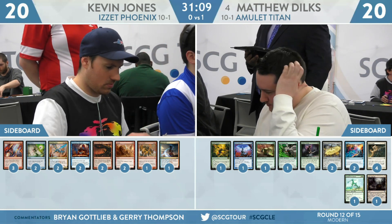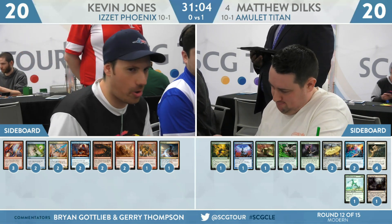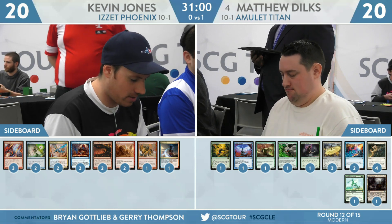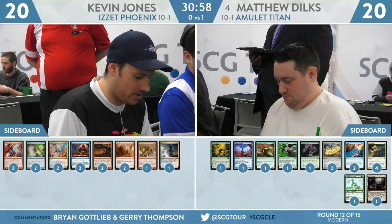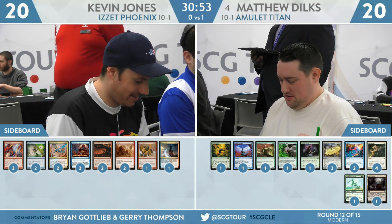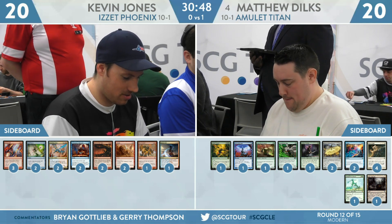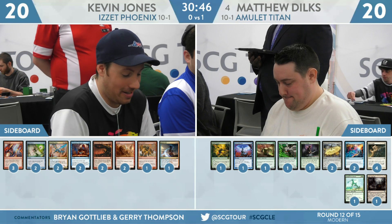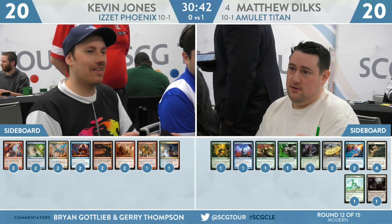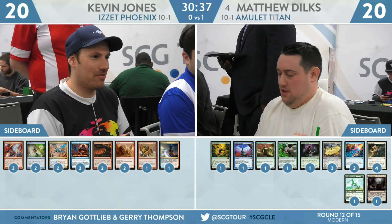What are you trimming from the main deck? Lightning Axe does not do enough — you're just short of killing Primeval Titan, and you have Lightning Bolts and Abraids to kill the other smaller stuff. You can definitely get rid of the Lightning Axes. I mostly like the Ascensions and the Snapcaster Mages to tag team with the more effective cards you're siding in. You're shaving on some Lightning Bolts because you're bringing in Abraid, cutting some Lightning Axes, and probably shaving on some cantrips.